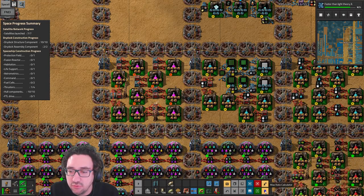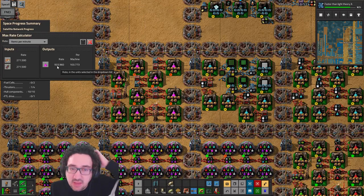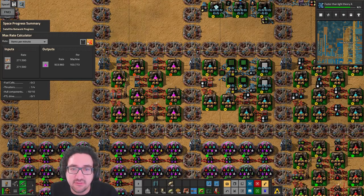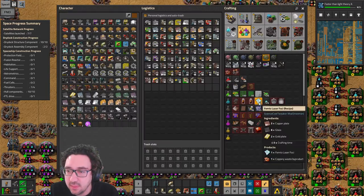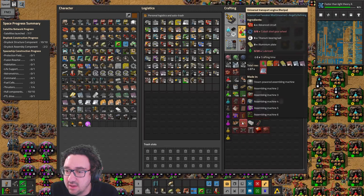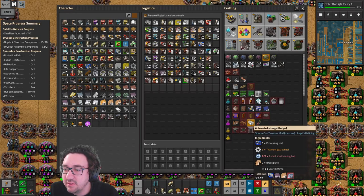We're gonna do a little bit of a max rate calculator check. This is already pretty close to the other one — that's probably enough. We're gonna need 270 of those inputs. These guys need lubricants and these ones just need a bunch of random stuff.